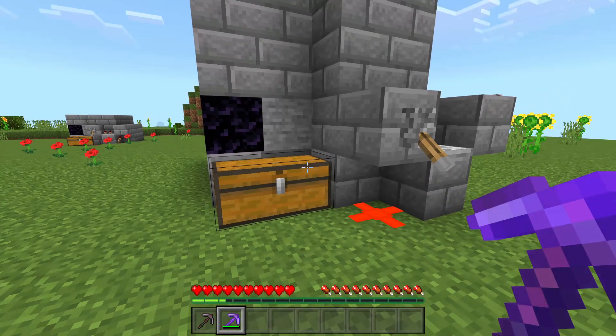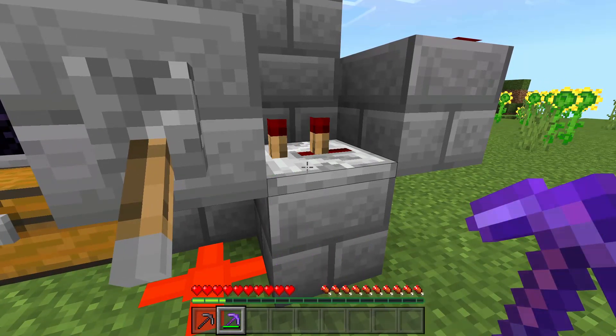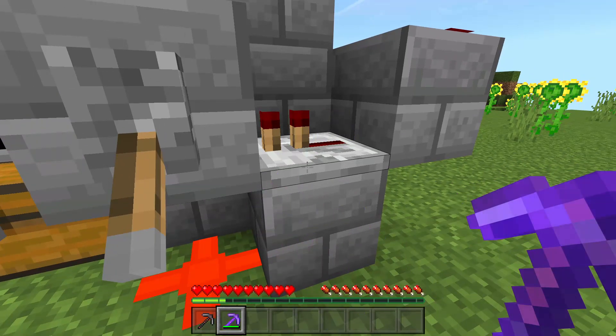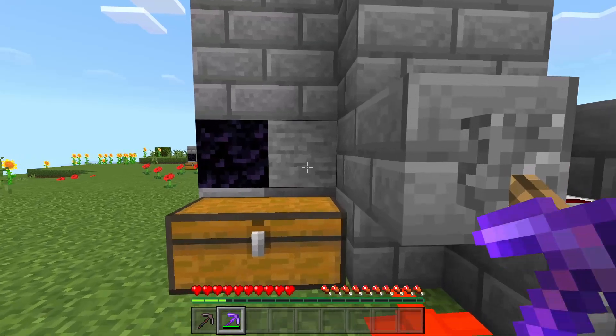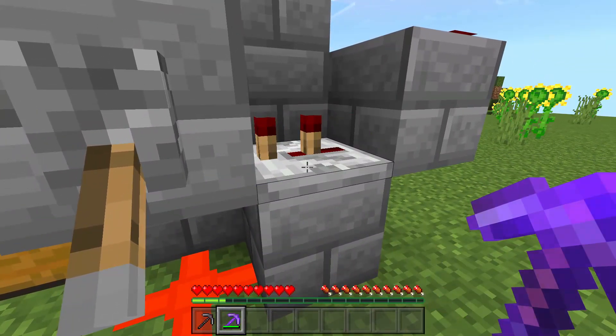One thing before we start the farm — I forgot to mention that this repeater right here should actually be on two ticks. That is very important. If it's on one tick, then the farm is going to produce very little stone and be very inefficient. So make sure that you have it on two ticks.